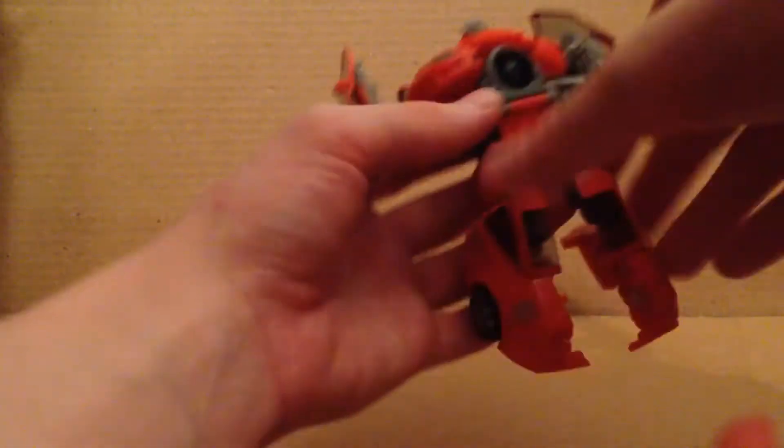Do that, move that out, and rotate the waist so it's facing the opposite direction. Lift this whole entire piece, move the head down, lift this whole entire thing up, then take the cannon — there's a little tab that pegs into a slot right there.